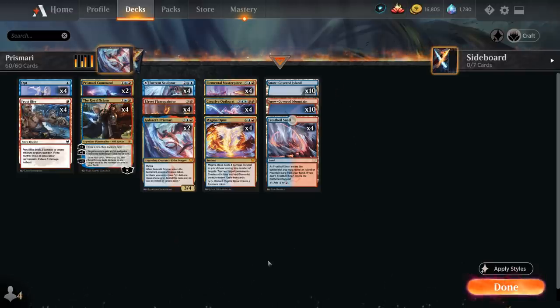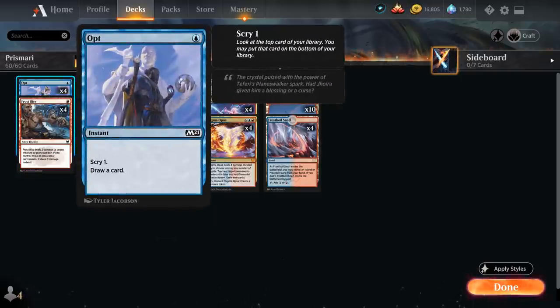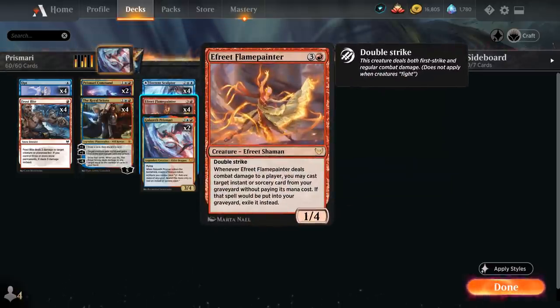We're playing Snow Basic Lands to enable four copies of Frostbite, dealing two damage to a creature or planeswalker — but if we control three or more snow permanents it deals three damage instead. We also run four copies of Opt as a cheap cantrip to scry one and draw a card, helping enable our various synergies and giving us another card we can potentially cast for free with Flame Painter.